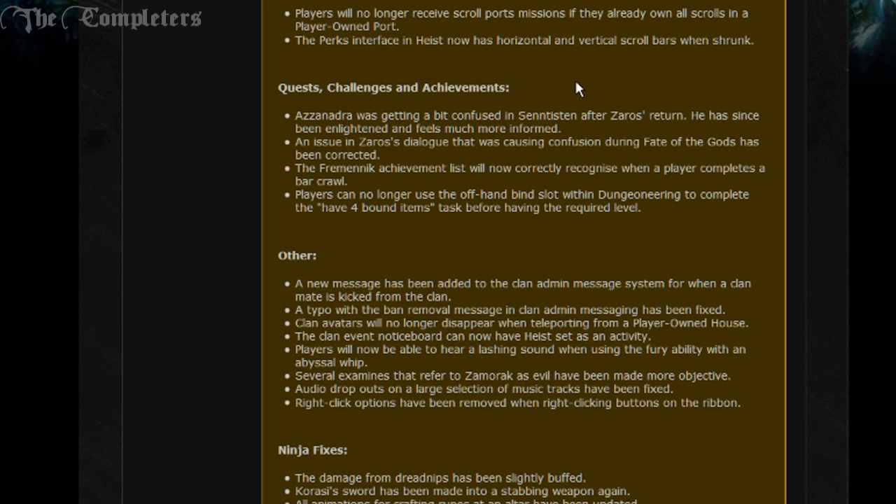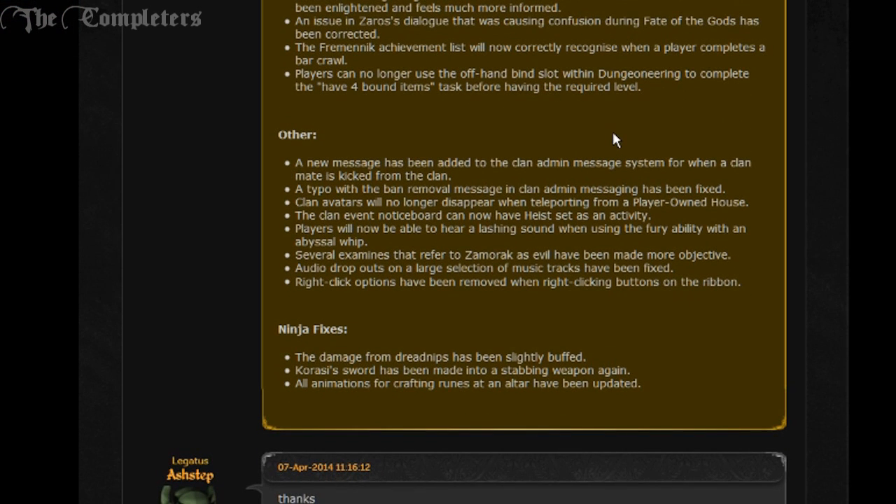Players will no longer receive scroll port missions if they already own all scrolls in the player owned port. The perks interface in Heist now has horizontal and vertical bars when shrunk. Moving on to Quest: Azenadro was getting a bit confused and disoriented after Zaros' Return — he has since been enlightened and feels much more informed. An issue in Zaros' dialogue that was causing confusion during the effects of the god has been corrected. The Fremennik achievement list will now correctly reorganize when a player completes the bark roll. Players can no longer use the offhand bind slot within Daemonheim dungeoneering to complete the 'have four bound items' task before having the required level.